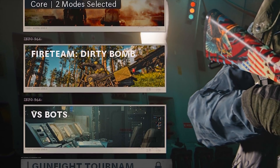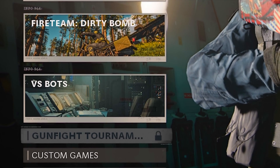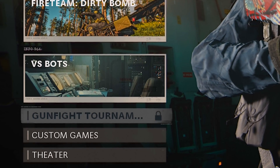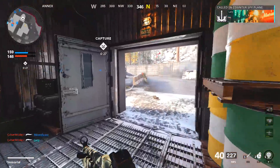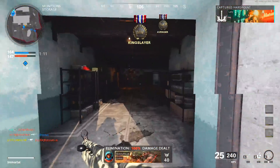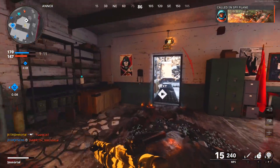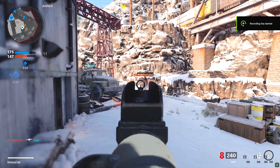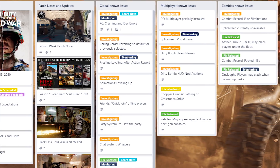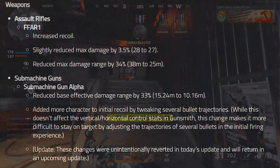On the main menu they added the locked Gunfight tournament option, indicating Gunfight is coming in Season 1 and that the tournament system is returning — I always really enjoyed those in Modern Warfare. As for the patch notes, there are an absolute ton of bug fixes we won't go through all of them, but I'll have everything on screen if you want to pause. First, they created a brand new Trello board for Cold War, just like in Modern Warfare, so everyone can see what they're working on.